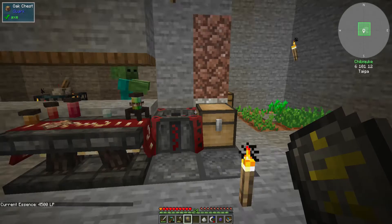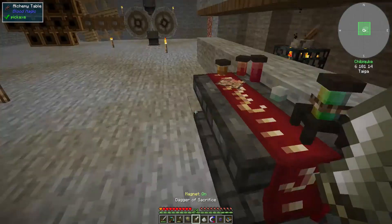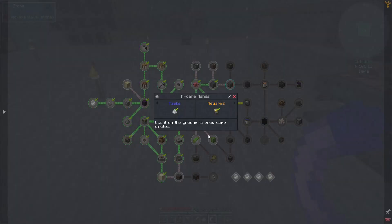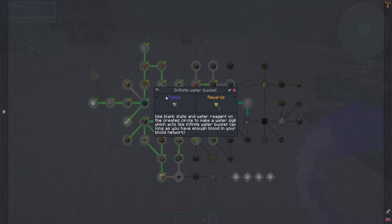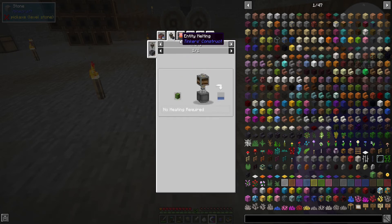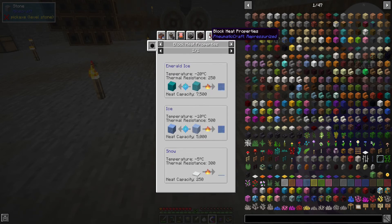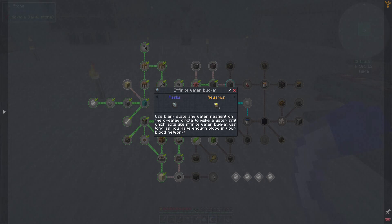Let me put these things away. What we can do with the ashes is that we can make runes with it — for example, like the water sigil, which basically requires a blank slate and a water reagent. The water reagent needs water and water... Blank slate plus reagent on the creator to make a water sigil.